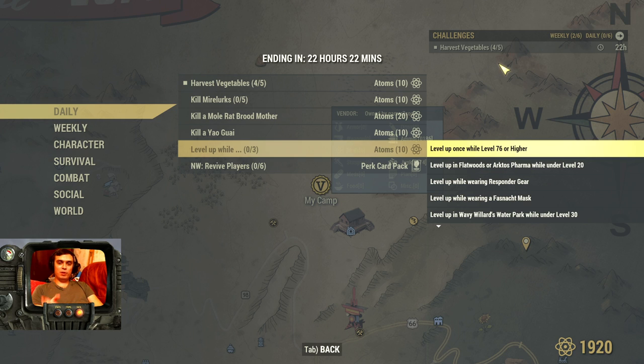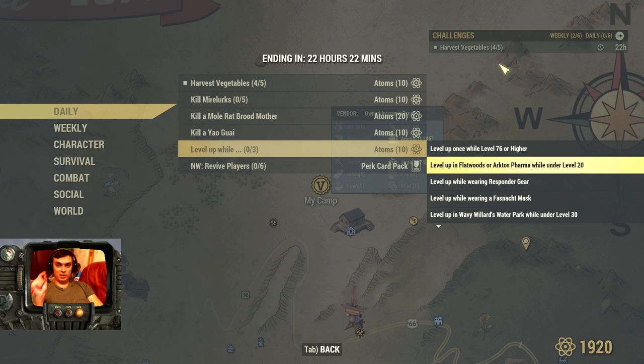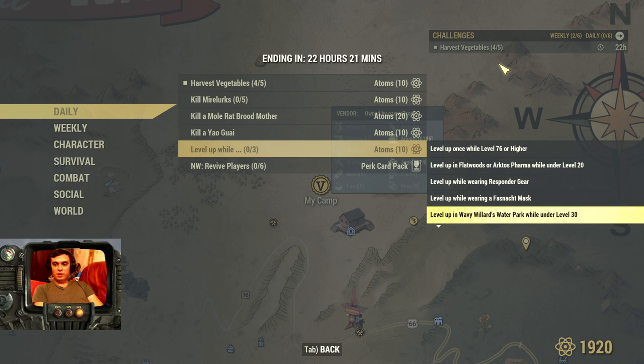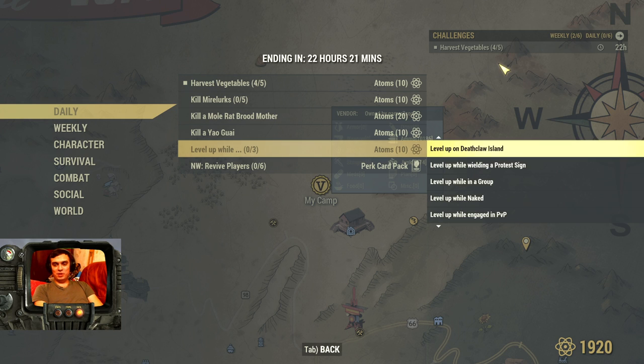Additionally, if you want bonus atoms, you can level up once — completing all three sub-challenges at the same time gives you ten additional atoms if you're level 76 or higher. The sub-challenges include: level up in Flatwoods or Arktos Pharma while under level 20, level up while wearing Fasnacht mask at the waterpark under level 30, Deathclaw Island, yield a protest sign while in a group, level up while naked, level up while engaged in PvP, or level up in Vault 94 or 96.